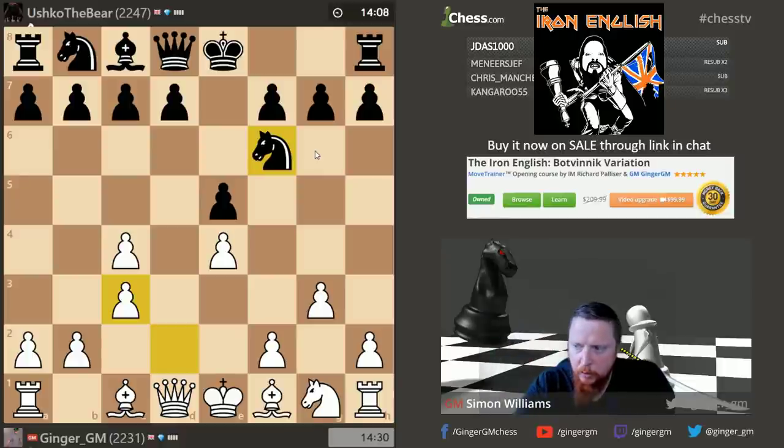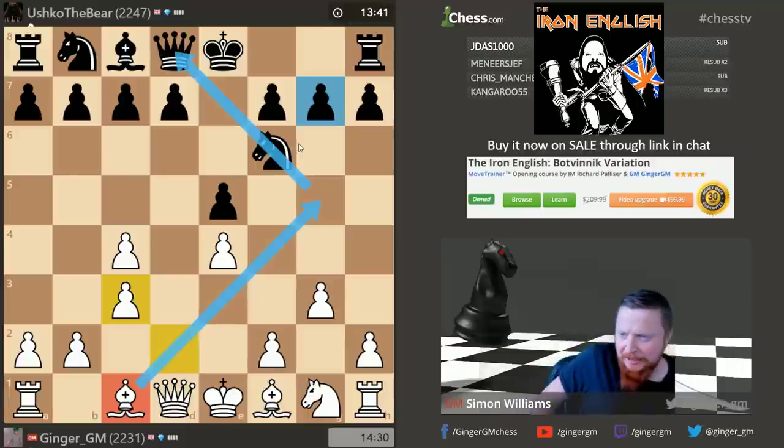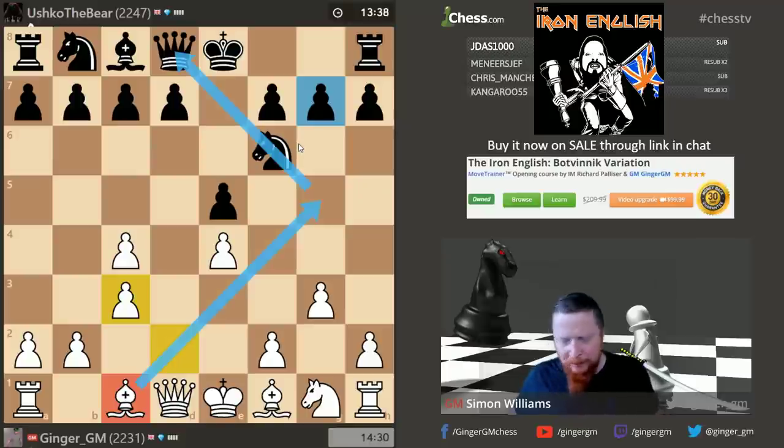There's a game covered in the course where Jan Timman played this as black, and after white took on g7, Timman lost his castling rights and his king was a little bit weak. Remember we've got a dark-square bishop, and if you start losing your pawns on the dark squares, my bishop becomes very powerful. I like the new blue color on Chess.com by the way.